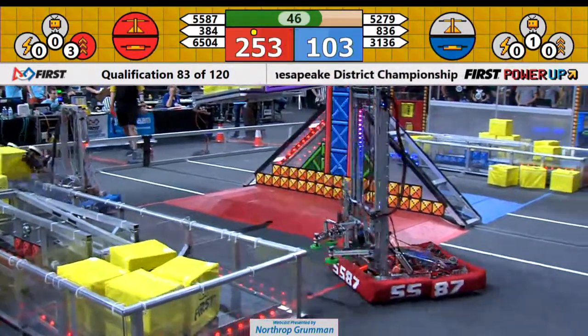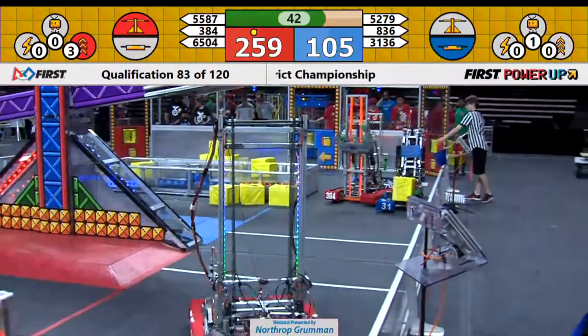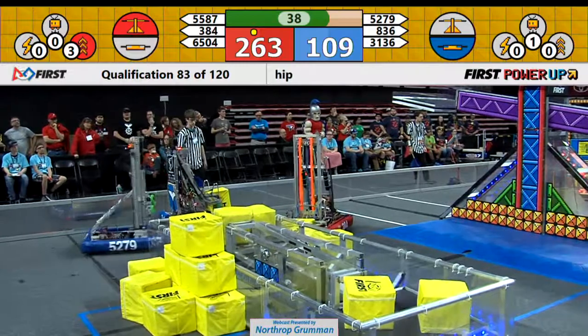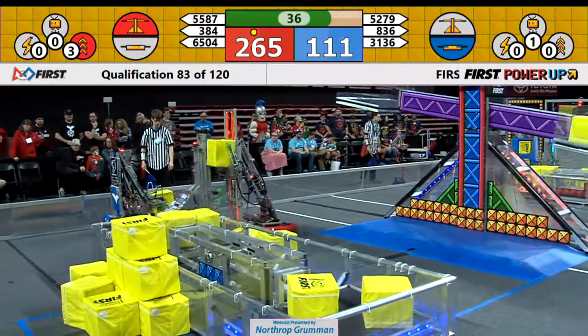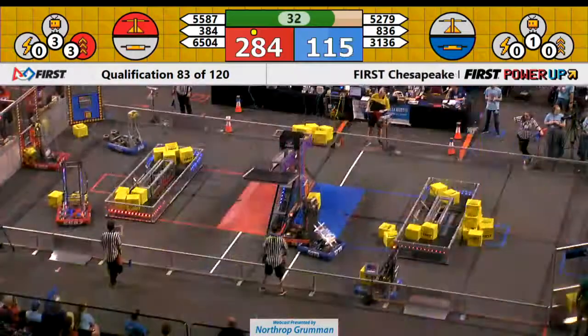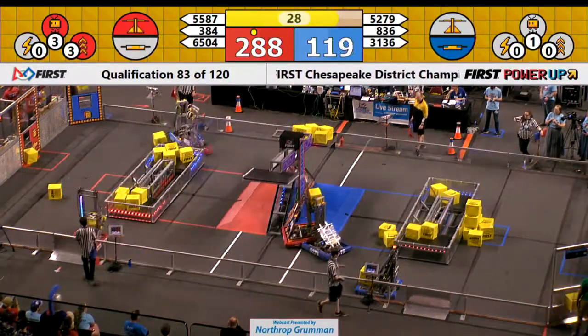8-36 is going to make sure that cube gets on there and gets in a good position to weigh the switch down. Meanwhile, on the blue side, the Red robot 384 is piling cubes onto the switch that the Blue Alliance has — they don't want them to keep control of it.